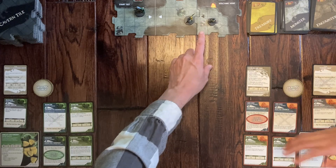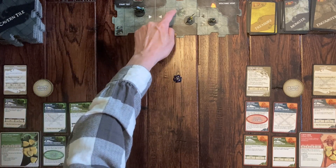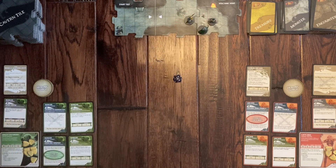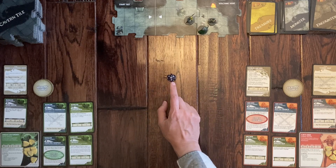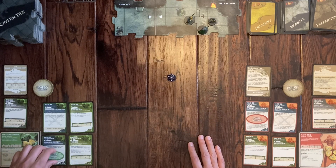Drizzt has a speed of seven, so he moves all the way adjacent to the Goblin Archer and attacks with Twinkle, with a plus six modifier. Rolling a two, six plus two is eight — he does not meet or exceed the archer's armor class, so it's a miss. But he gets his stance back from the attack.